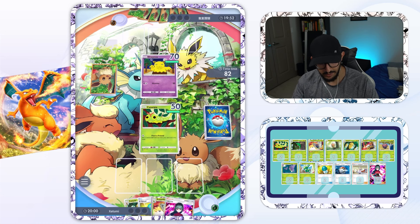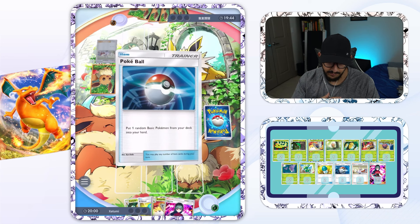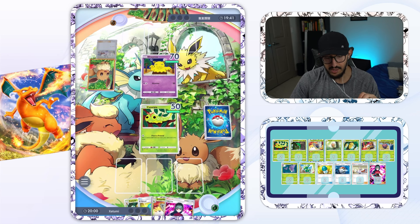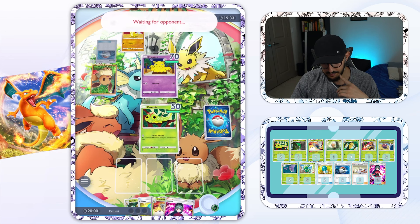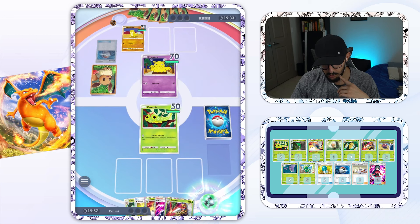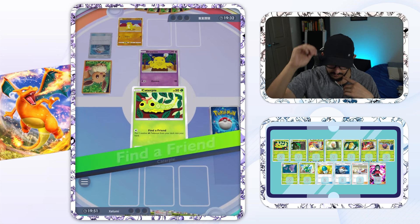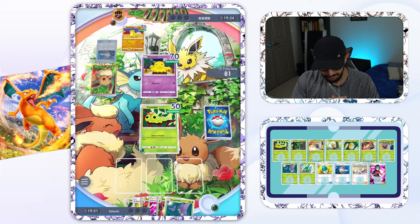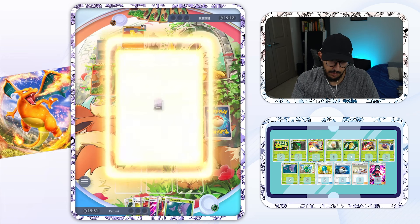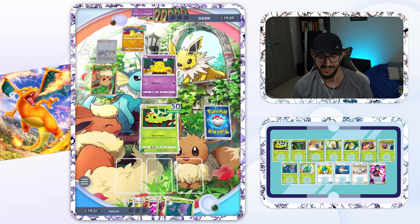Fighting-type deck, leading with a Drowsy. We might actually be able to Sabrina them into something else. The thing is, do you think they have Hypno in their hand? I don't know if we want to switch into that. We have two Beedrills — we're just going to have to Find a Friend here. There's really nothing else we can do. Venomoth — I need a basic Pokemon, guys. They haven't evolved their Sandslash. Dude, this is rough. What a brick hand. It's because I went two games in a row just dominating with these bugs.